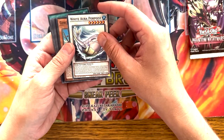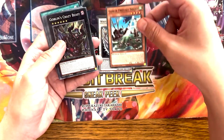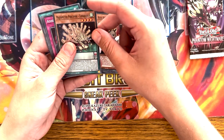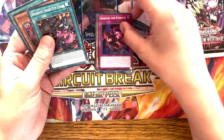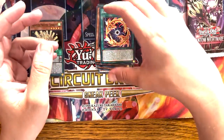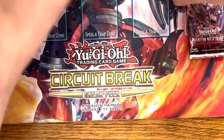Alright, so we have White Aura Porpoise — I kind of like the idea of the White Aura support. Goblin Freefall Squad, Goblin's Crazy Beast, Royal Rhino, Majuspector Porcupine, Ash and Fraternity, Dramatic Snake Eyes, Mystic Potato, and Earthbound Fusion. I actually haven't looked into the Earthbound Fusion cards that are coming in this one.